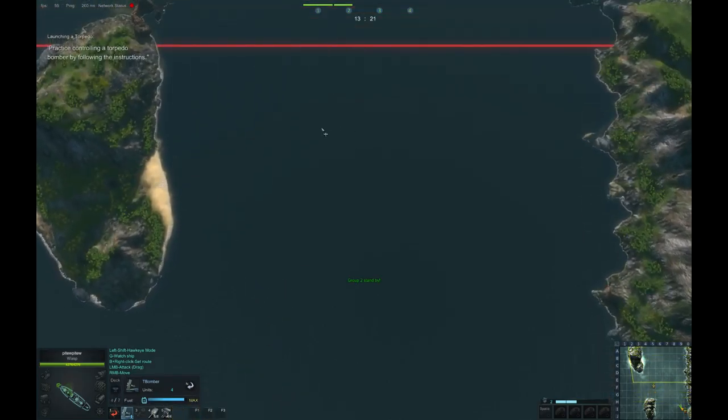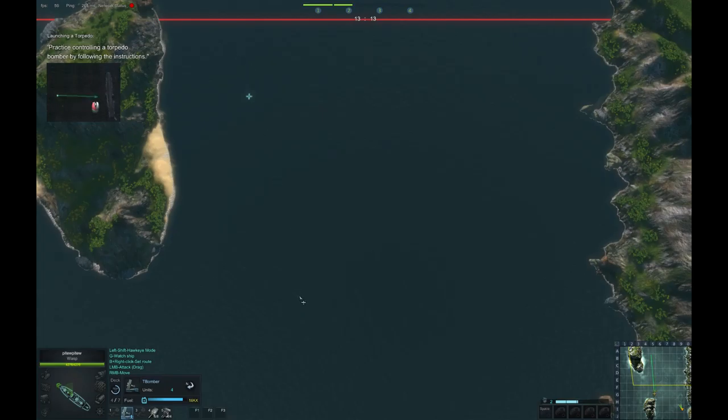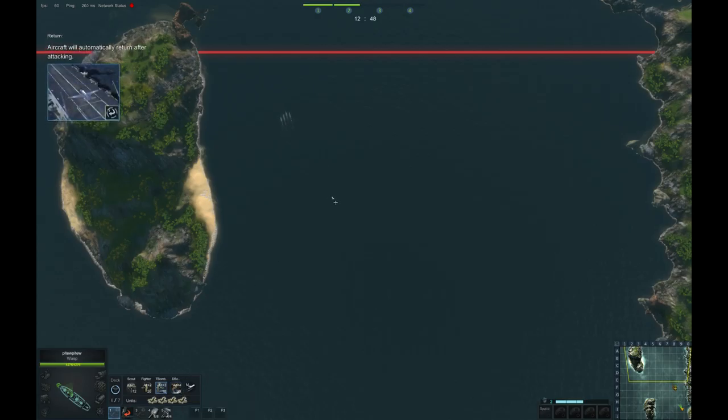Group two is in position. Fire a torpedo to your designated target. You'll notice that each torpedo bomber can only carry a single torpedo. Once your torpedo bomber has completed its attack mission, it will return automatically.